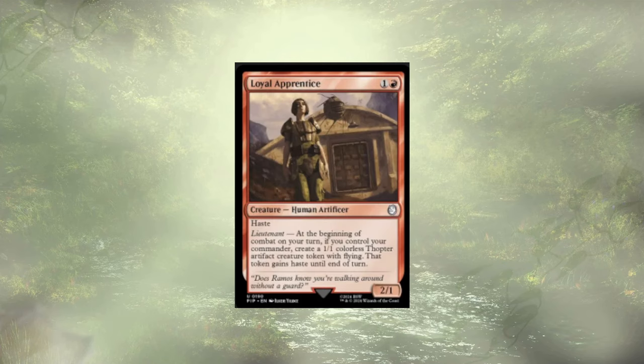Loyal Apprentice really feels like they belong here. They're a Hasty 2/1, but more importantly, at the beginning of combat, if we control our Commander, we create a Thopter with Haste until end of turn — just more sack fodder to get out more soldiers.